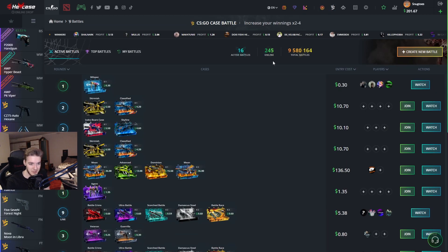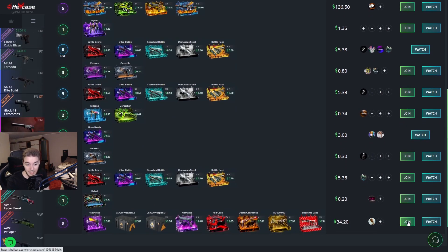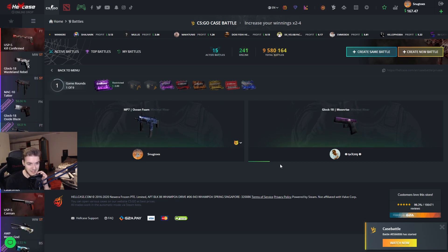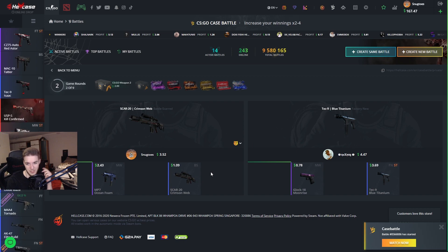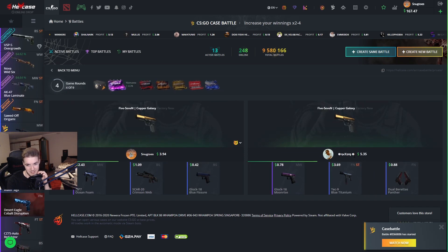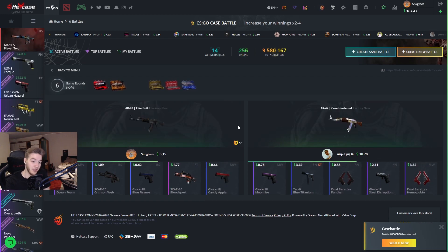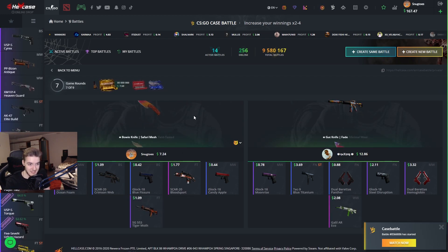Let's go over to case battles and see if there's anything interesting to join. I'm definitely not joining a $100 one, but I'd be down for a $34 one. Let's do it! I don't even know what's in here — going to let it be a surprise. Restricted case first, then Cisco Weapon Case Two. He pulled a little better than we did — he's up by about a dollar. Blood Sport next... he's also up on that one. Sadly a red case coming up — Glock Candy Apple. He's up like $4. Deagle Conspiracy bringing us down to $7.50, well-worn.